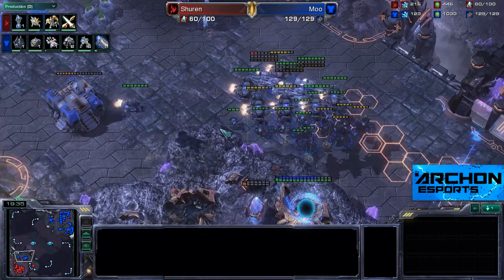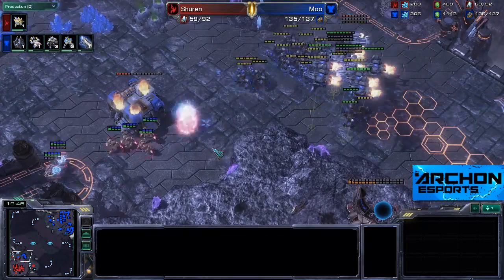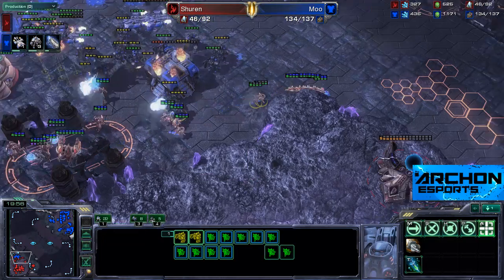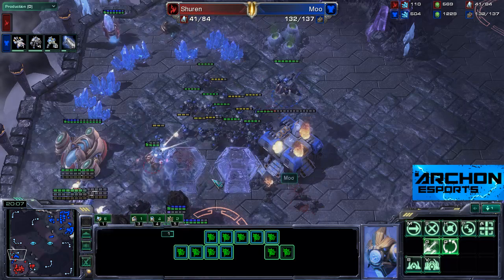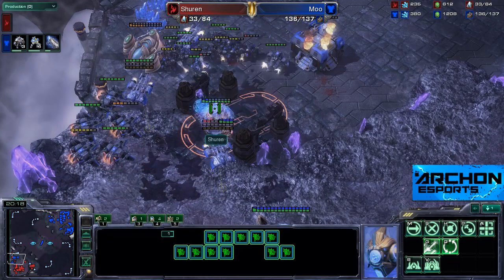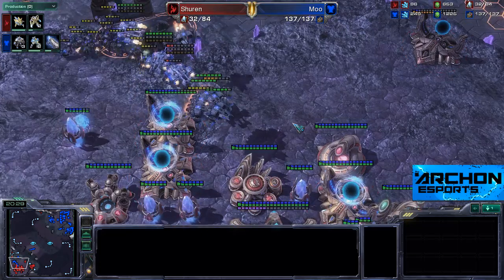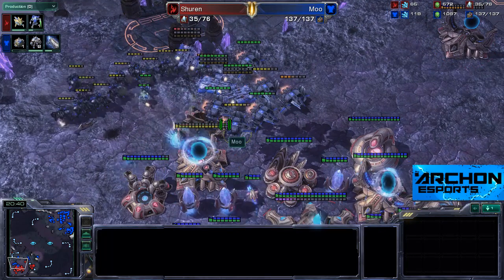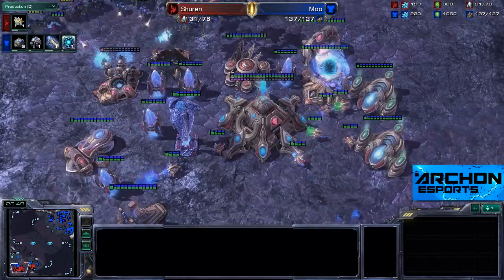This may be a GG in Moo's favour. We've got to see how the DTs go — if he's been muleing correctly, which I think he's been very on top of his Mules. The DT shrine just finished. Oh! Probe-brain! Maybe an evacuation? I think they might be going to the third, which is not very saturated. And again there are those force fields that almost help Moo. The Vikings landed for a little bit before deciding to lift off in case of an Immortal. I'm sorry, there's not too much that Shren can do — 28 supply to 137. I don't think the DTs can save him now. He doesn't have any money unfortunately, and it looks like Moo is walking in. He transferred all those probes down to his third just trying to get some minerals together to get those DTs out.